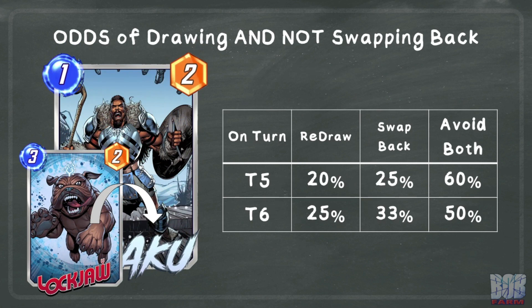The numbers in this table look at each turn in isolation. These probabilities combine to a total of 14.3% to not draw or swap into M'Baku from turns 3 to 6, and a total of 8.3% factoring in turn 1 and turn 2 draws. The odds of drawing M'Baku by turn 4 is 58.3%. If you then play it to Lockjaw's location, it will be back in the deck for turns 5 and 6. The combined odds of avoiding an unfavorable outcome is 30%. If M'Baku is drawn or swapped on turn 6, there's a 0% chance to redraw or swap back into it, assuming a normal 6-turn game.